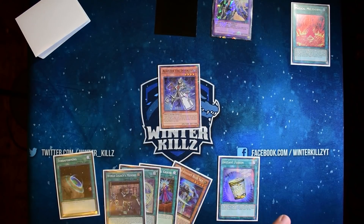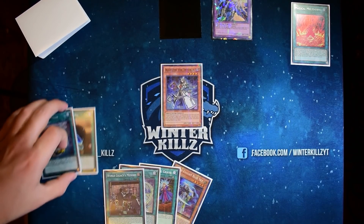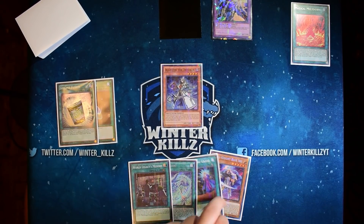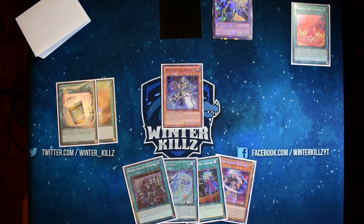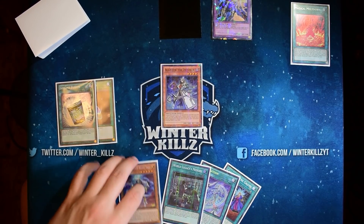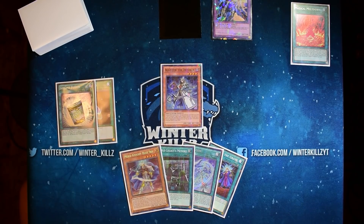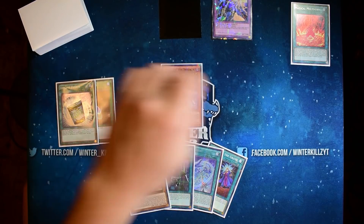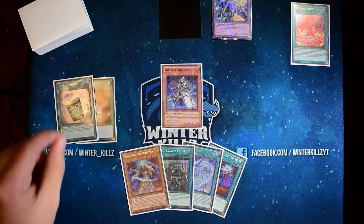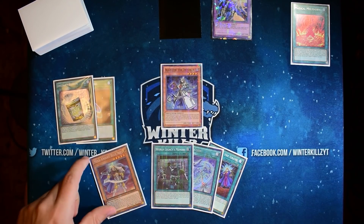Going first, Blue Sky isn't going to do much other than getting us a Mech Knight body, which is fine. We have to be able to play going first — that's a 50/50 with the dice roll. Getting this extra zone up with Instant Fusion is really key. That's why I like Memory too — it lets you get a Mech Knight like Purple to search you something that same turn, which in most cases is all you need to get your play started.